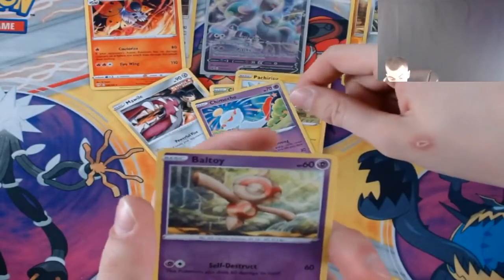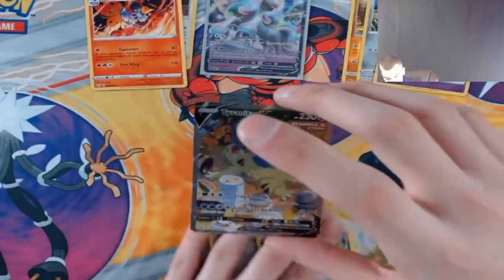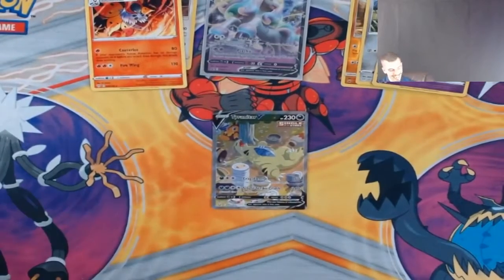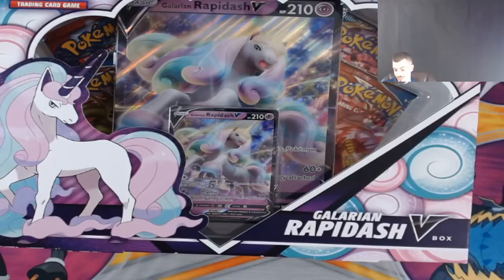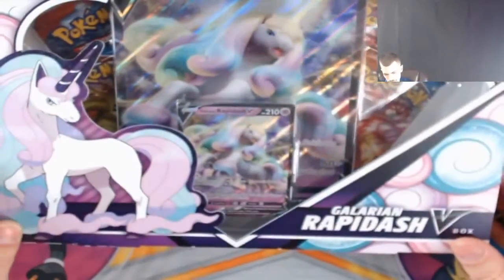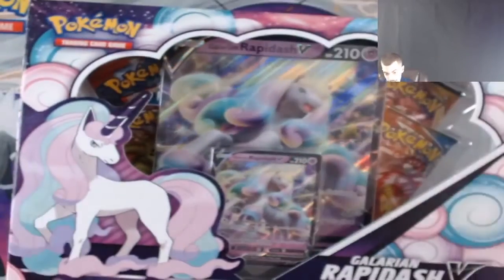What's up YouTube, it's me Louis Vuitton and me and the boys are here back at Crunch's Cabinet cracking some packs. We've got some super excited things planned for you tonight. This is the brand new Galarian Rapidash V-box — these just became available about a week and a half ago. If I'm not mistaken it's two Battle Styles, a Darkness of Blaze and a Sword and Shield base in here, but don't quote me on that — we're gonna crack it open and find out.